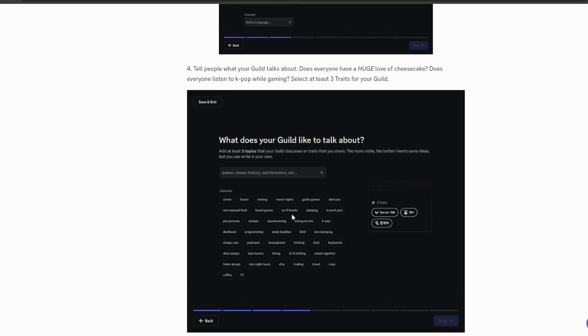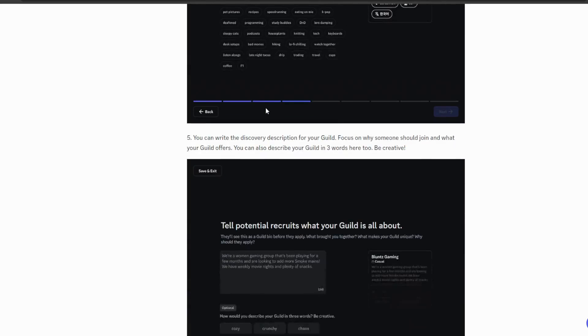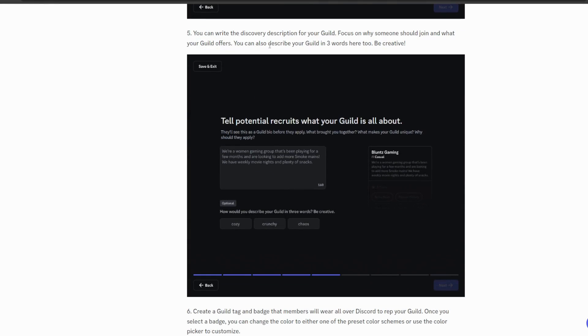Step four is the tags — the topics that your guild will offer. It could be literally anything. There is a plus icon here, so I'm assuming you can create your own tags or topics. This is a required setting, and those are the three topics you'll add.